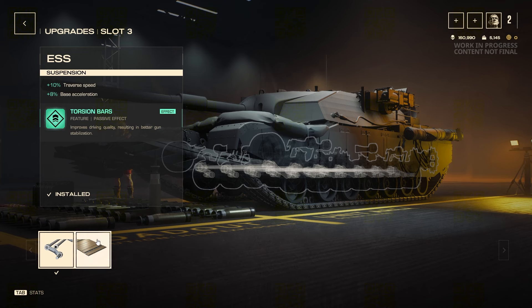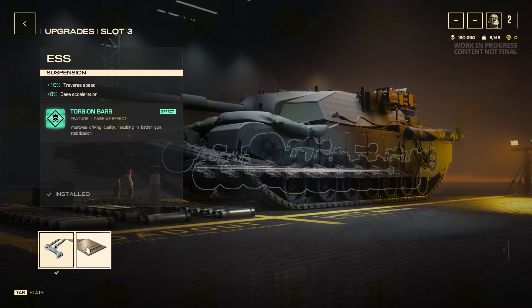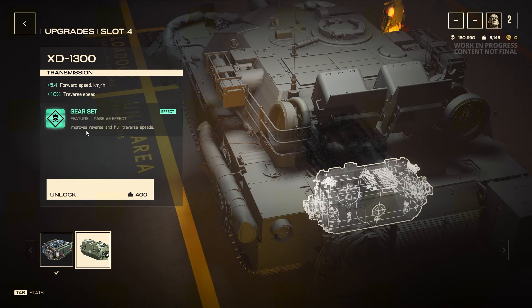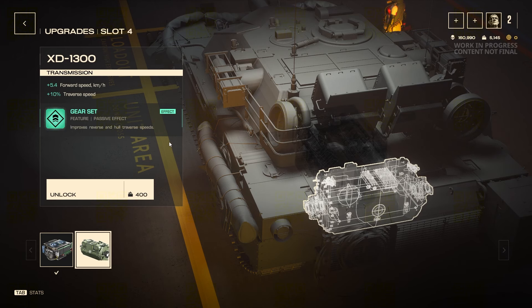For slot three, base acceleration with traversal speed makes the tank handle better on the move, or you can choose more protection — 300 hit points but more stationary. It's really whether you're a stationary player or an active mobility player. I lean toward base acceleration and traverse. For slot four, it's more mobility versus ideal hull position — if you're an active mobility player go with the first option, stationary players may benefit more from the second.